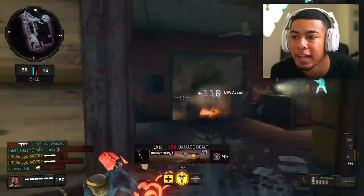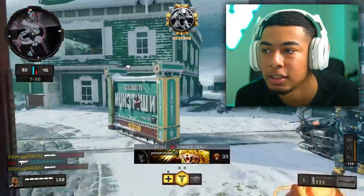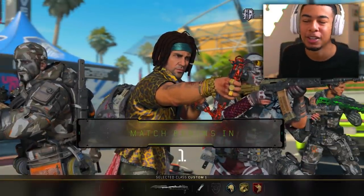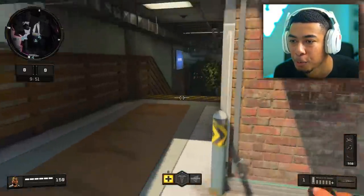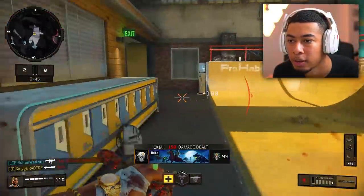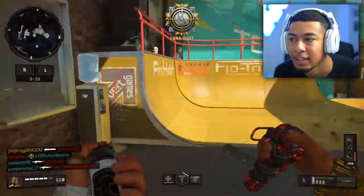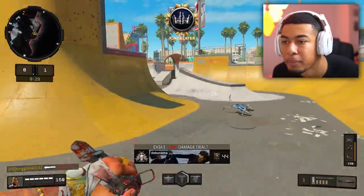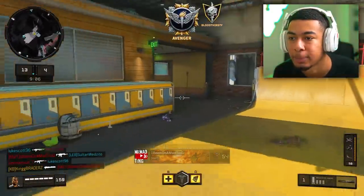Everything was going so well until that happened. This is too easy - but am I the only one that thinks this right here just looks weird? Like the coloring or something. We've got try-hards on the other team but we've got a Ballistic Knife so we'll see what we can do. Wait - which one did I hit? Get off me, you're not supposed to be coming from that side.